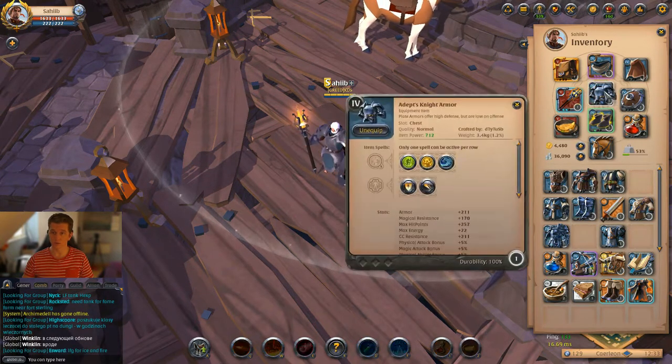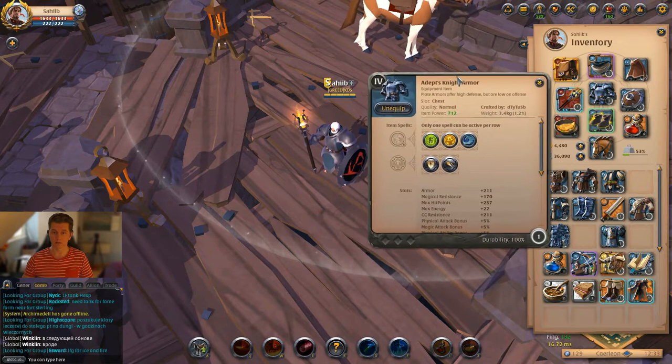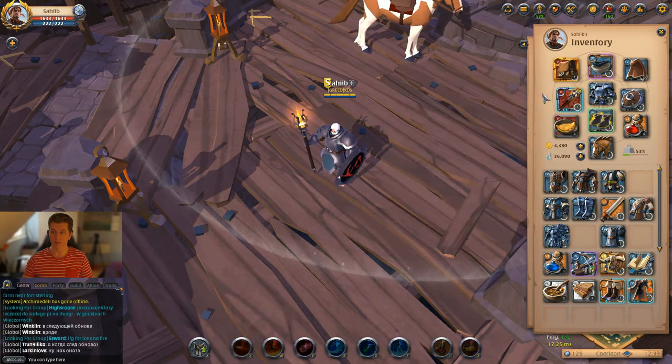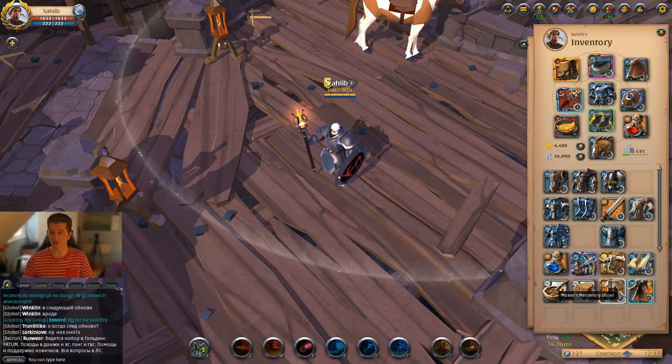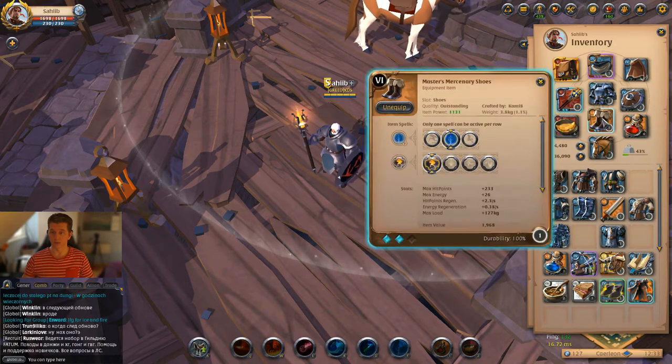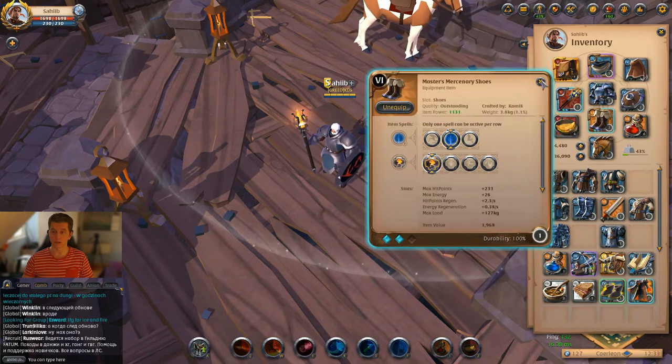I want to use plate mail, light armor, and Wind Wall with this set. I also like to use Mercenary Shoes, which give me invisibility.